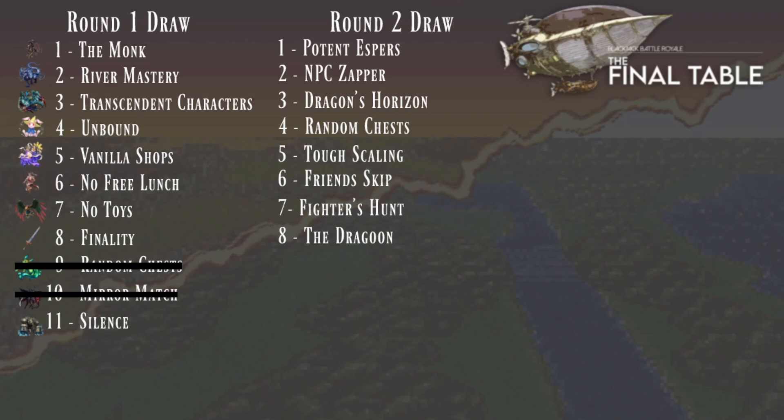Dragon's Horizon adds four dragons to the already six characters and nine Espers we need to unlock Kefka's Tower. Random Chess was drawn again, replacing the one from the previous round, so that didn't change much — that's 100% randoms. Tough Scaling is two and a half times scaling per character, Esper, and Dragon, meaning currently scaling goes up to 47, with a max of 50 if you get an extra character, Esper, or Dragon. Friend Skip means if we get three characters beyond the nine we need, we can jump straight to the switches in Kefka's Tower. Fighters Hunt means once we kill those four dragons, the entire party gains plus 20 vigor. And the Dragoon — that is Edgar joining his brother Sabin — has jump instead of the odd tools.